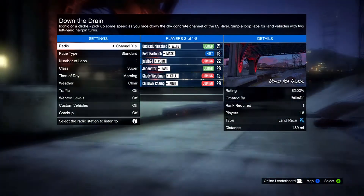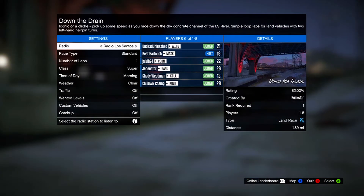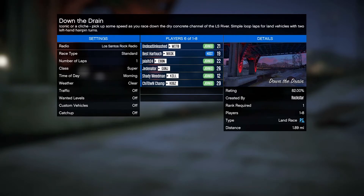What's up guys, this is Andre Brandon. Today I want to show you the most fastest, most easiest way to gain XP and gain money in this game. You want to do racing and you want to do Down the Drain. You want to do Down the Drain because it only takes about at most a minute and 25 seconds to complete.